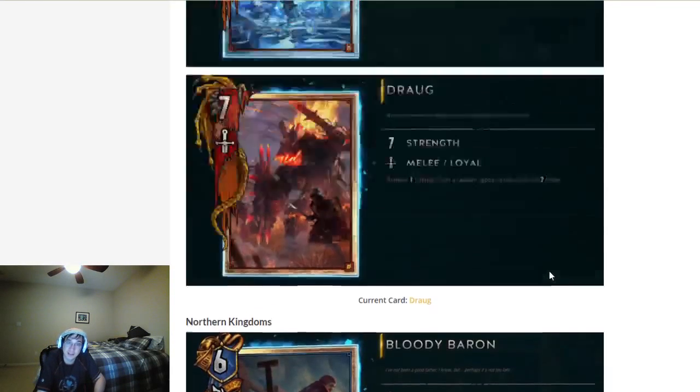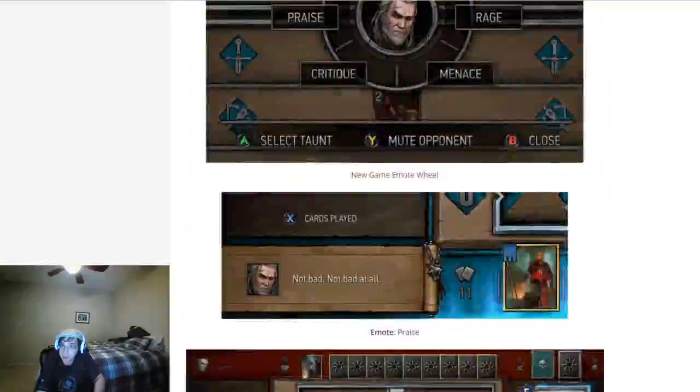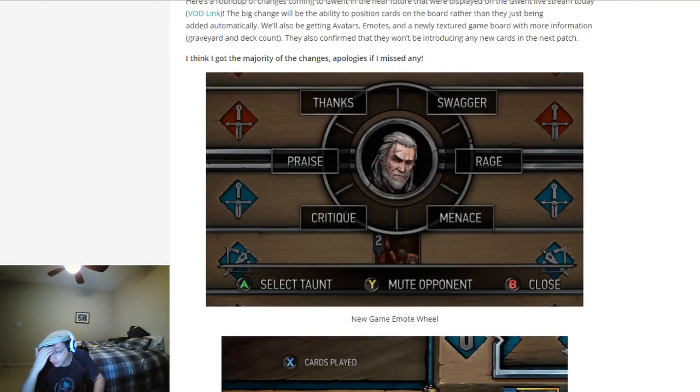Next thing on the list is emotes, which are here at the top of this page. An emote wheel is coming in with avatars. I like the idea of avatars — I want to have a Dijkstra avatar where I can just swear at my opponent. The PEGI 14 rating is going to prevent me from doing that, but I want to be able to communicate with my opponent a little bit and communicate as a Witcher character, so this is good.